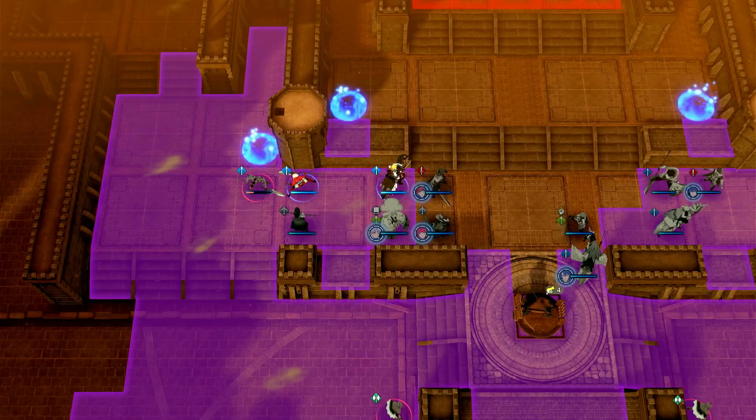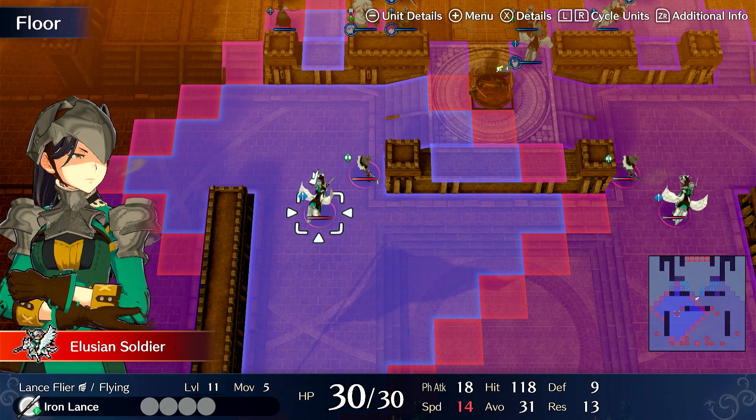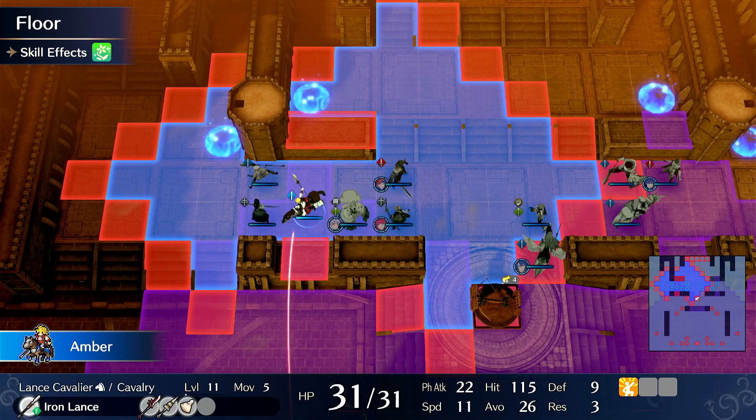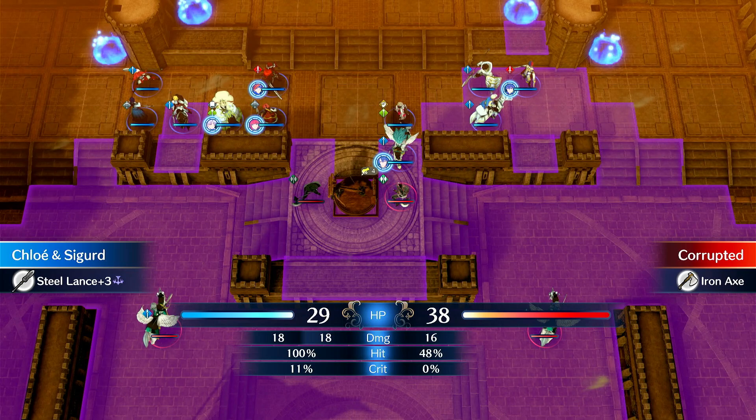Alright, Amber — she's 14 speed, 18 attack. I'm not worried if this attacks her but I don't want it to attack him because he won't counterattack. So I'm going to park Amber here to force it to hit her — she'll hit back. Unless he has a javelin, of course. You can see Chloe is doubling that enemy on counterattack, which is massive.